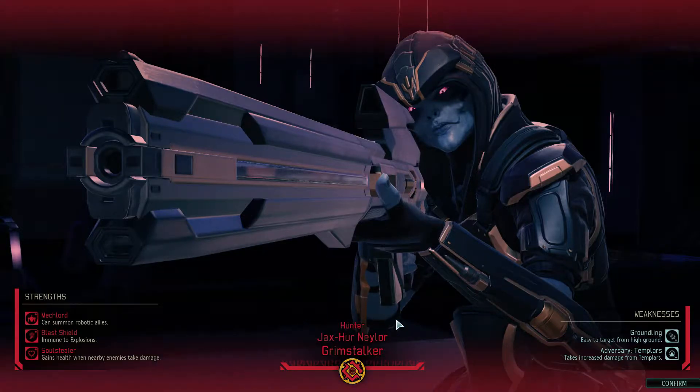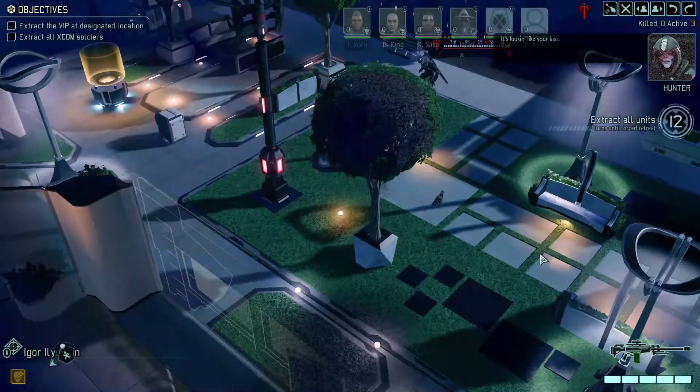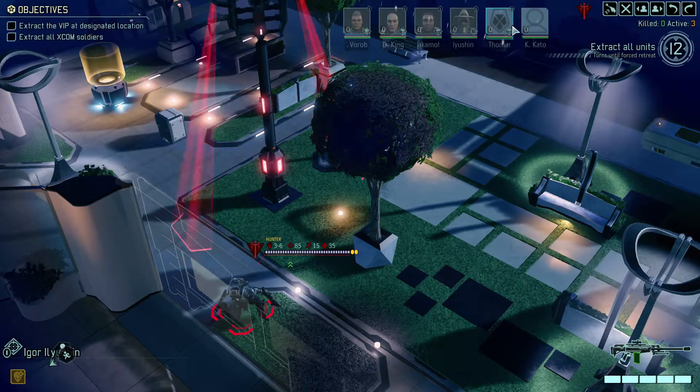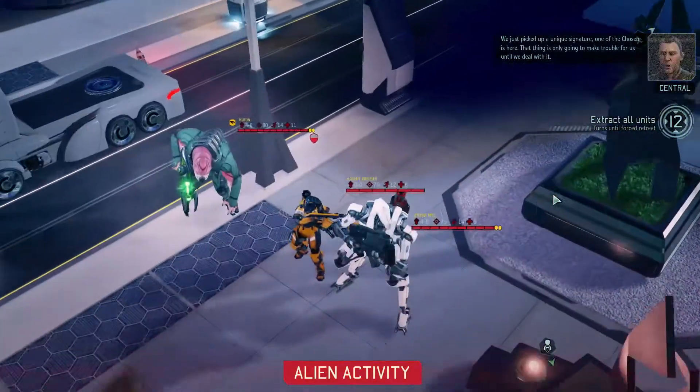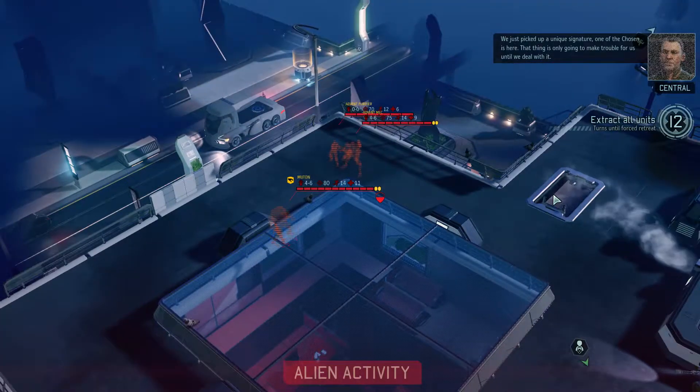Okay, so we need to fight the Hunter. He can summon robotic allies, which is not very good. Immune to explosions. Easy target from high ground, and takes increased damage from Templars. We just picked up a unique signature — one of the Chosen is here. That thing is only going to make trouble for us until we deal with it.